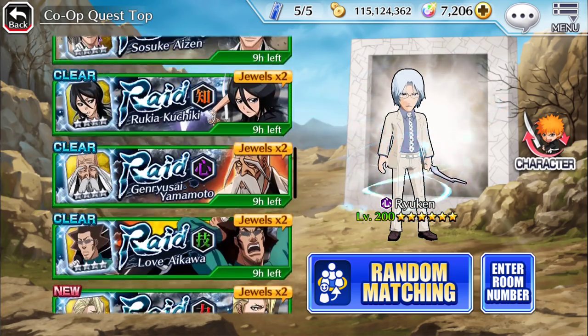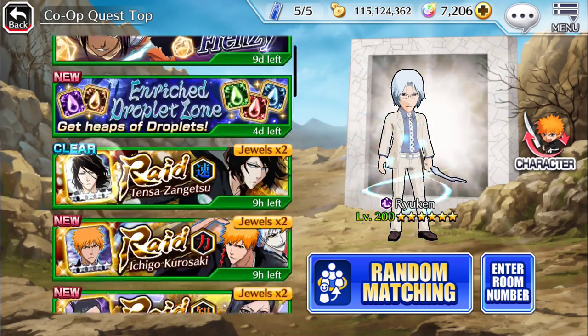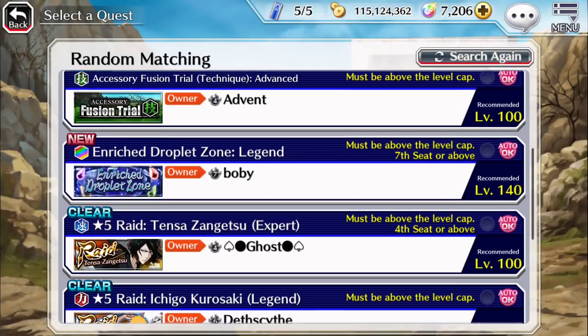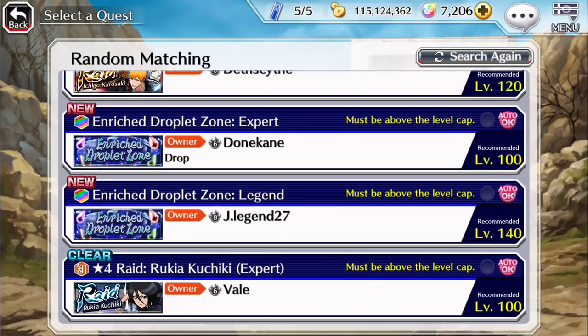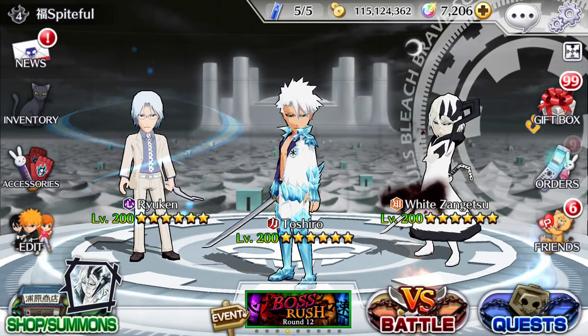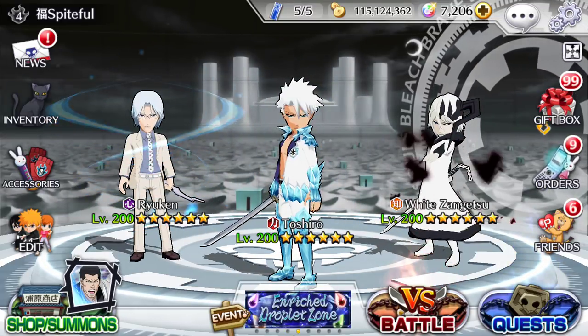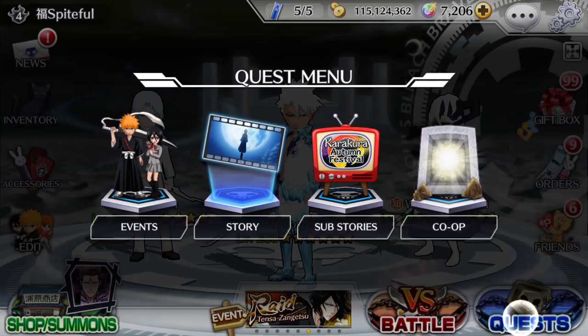For co-op inheritance zone, I highly advise you're at least level 200 and bring characters with good DR and good equipment in general. For extreme co-op, I still highly advise that you get a pre-made party. Don't go into random matching for inheritance or enriched droplet zones — I highly advise you go to the Bleach Brave Souls Reddit Discord or my Discord, where we usually have people willing to do that kind of stuff. That content is relatively difficult and it's just not worth it in random matching.